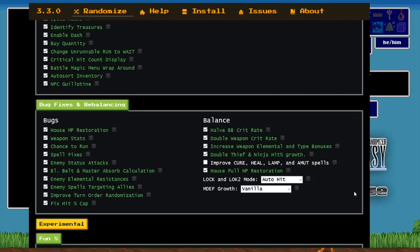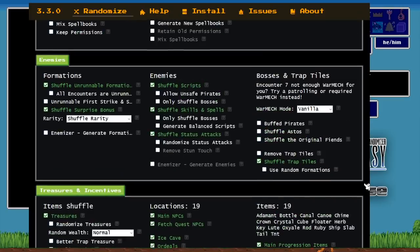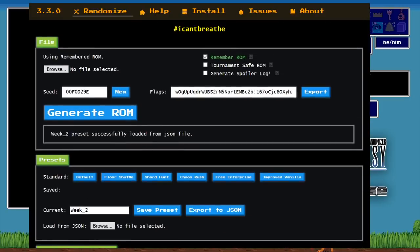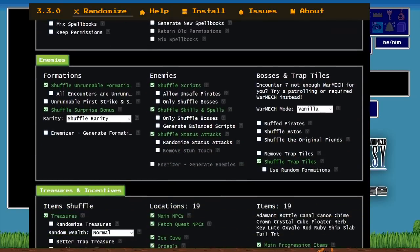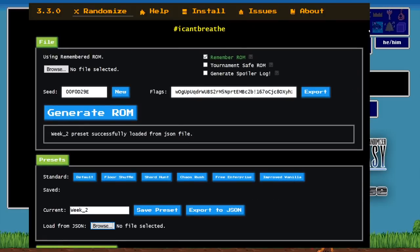We're in week two of the Duckling Boot Camp, which means we've got six more weeks before the official Duckling Derby starts up. This is all about teaching new players how to play the game. We're going to go over these flags right now — if you've never played a randomizer or you're just getting into it, that is a lot of buttons to click. We're going to try to break it all down for you before we run into Sir Lincoln's run.